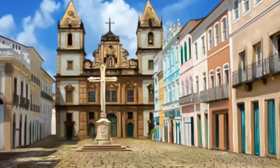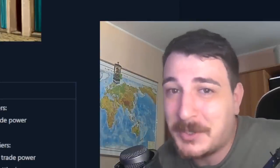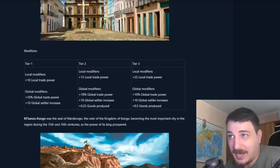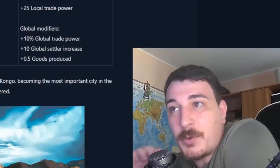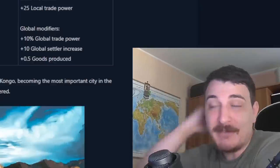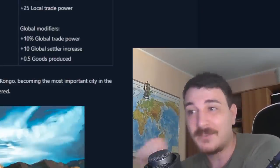The Salvador de Bahia monument — one of the oldest cities established by the Portuguese in Brazil — means South America is actually getting something with this update. It gives global trade power, settlers plus 10, and 0.5 goods produced globally — not locally. That's the equivalent of adding 2.5 production development in every single province you own. So if you have a hundred provinces, that's 250 production development once you upgrade this to level 3. This is actually one of the strongest monuments — holy mother of god, that is actually amazing.